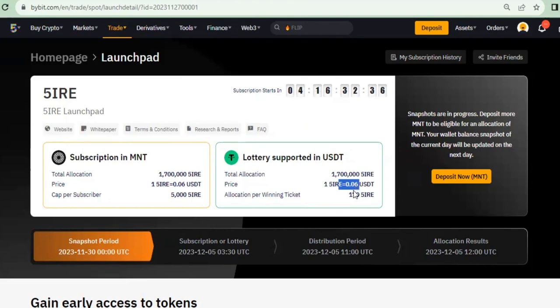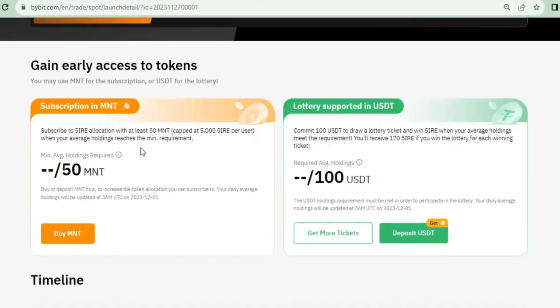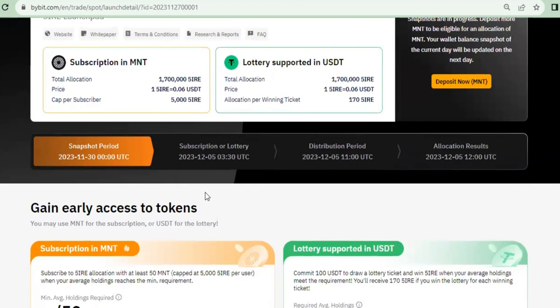Now if you are lucky, the number of tokens you get — if you subscribe with MNT token — the highest you can get is 5,000 of this token. The last one would be traded at 40 cents. Just imagine you get 5,000 of this token, buy it at this price, and then eventually it goes to 40 cents and you sell. That is what you start to benefit when you join launchpad.